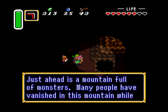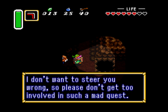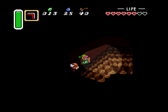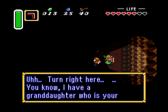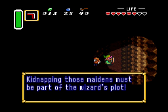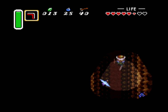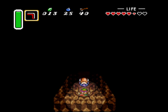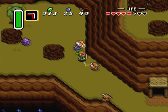Let's look for the Golden Power. Turn right here — you know, I have a granddaughter who is your age. He's trying to hook me up. Alright, so here's an exit, not necessarily THE exit, but it looks like it. I always hate these little stone dudes because you can't kill them.